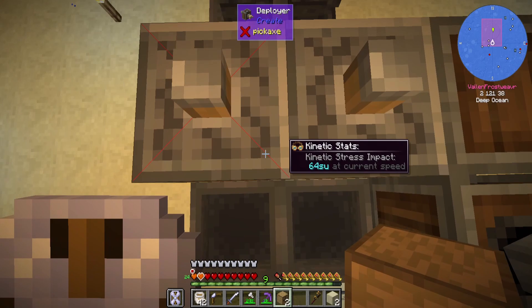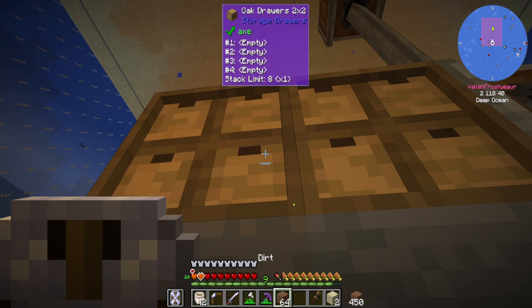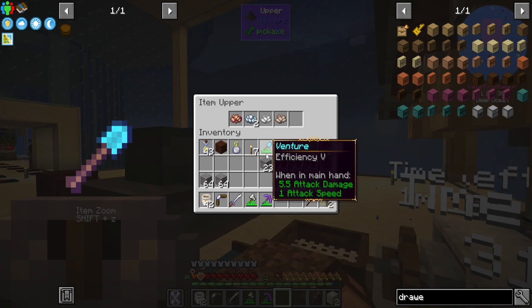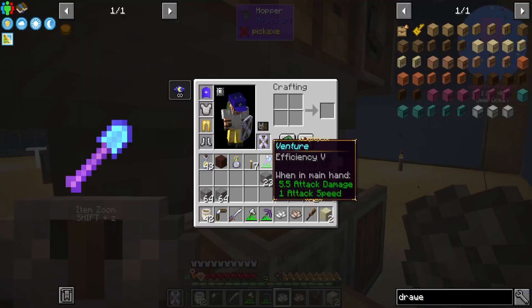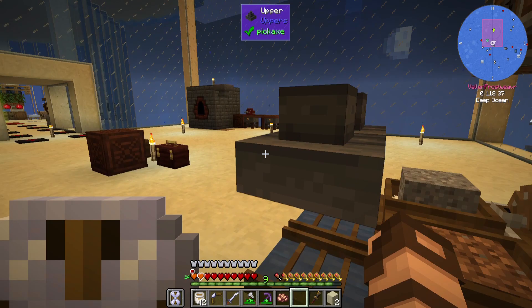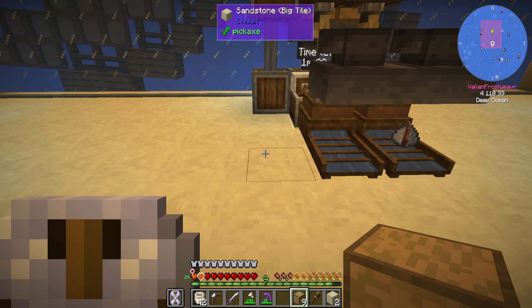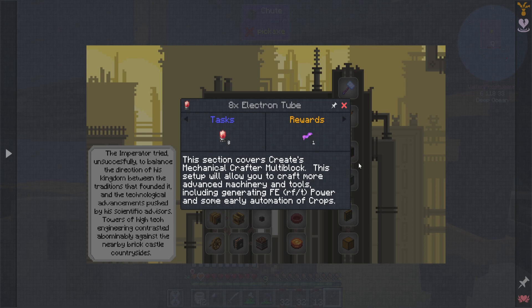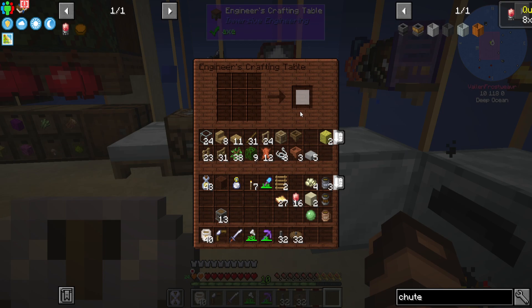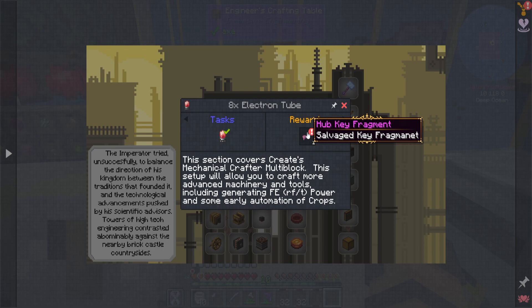To start with, I'm going to face this way and place here and here. Now I already had a couple of drawers — they're the two by two style, but I don't think it really makes a difference here. Let's just fill that up as much as possible. I'm going to take out the outputs of this other one. And then this one, I'm just going to put a bunch of gravel in. It says here: 'This section covers Create's mechanical crafter multi-block. This setup will allow you to craft more advanced machinery and tools, including generating power and some early automation of crops.'